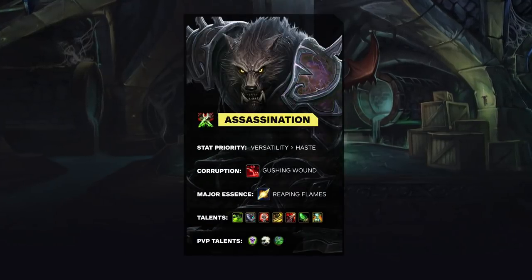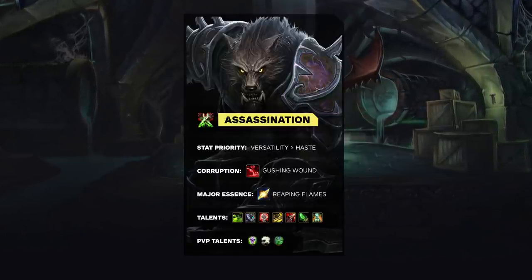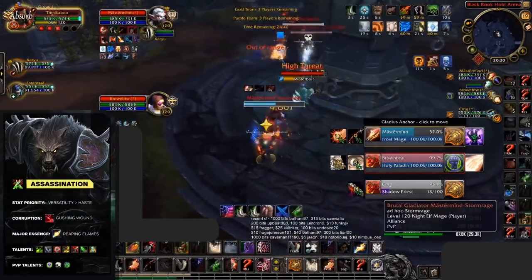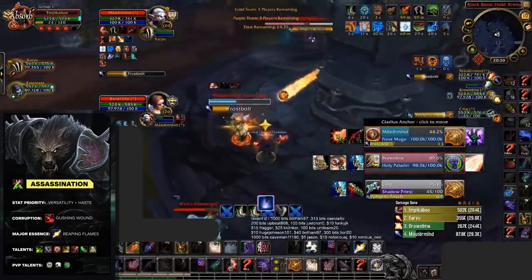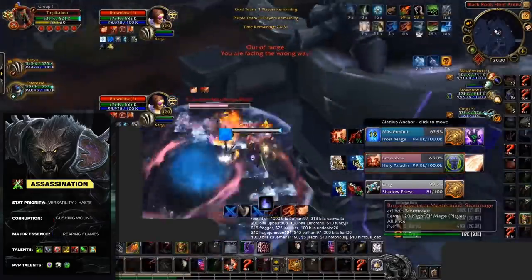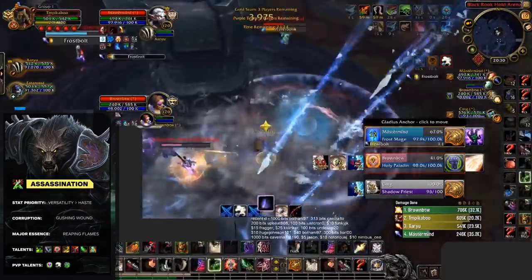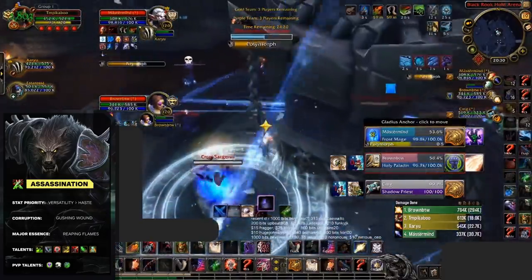Rogues have been coasting at the top of the melee tier list for some time now, rarely ever being weak. Right now their go-to specialisation is Assassination. Assassination excels at picking a target and locking them down, with consistent stuns and very high single target pressure. Unlike most melee, Rogues bring a lot of crowd control — having Blind, Sap, and the ability to Vanish, giving them access to even more stuns and silences. Excelling when paired up with casters, Rogues are a great addition to any melee caster line-up for Arena.